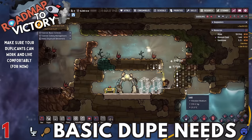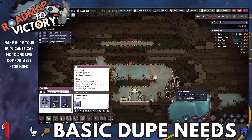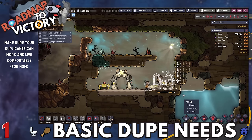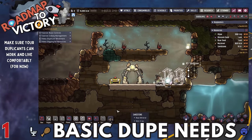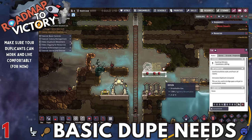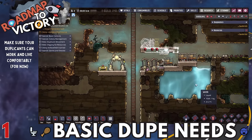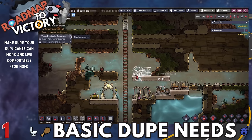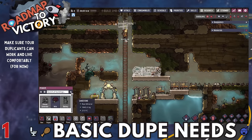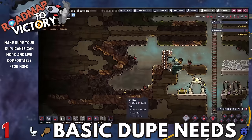First things first, just barely spawning in. The biggest thing to worry about is making sure your duplicants can work and live comfortably. The very first things they'll need are outhouses and a bed. Shortly after that, you'll want to get your power and oxygen up, and also your research station so you can start researching later-game techs. Keep in mind your duplicants need reliable food, reliable oxygen, and to not be put in hazardous situations.